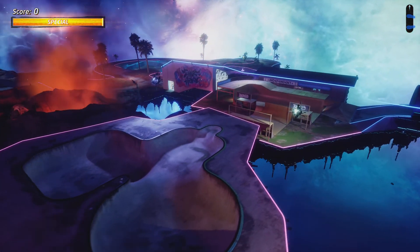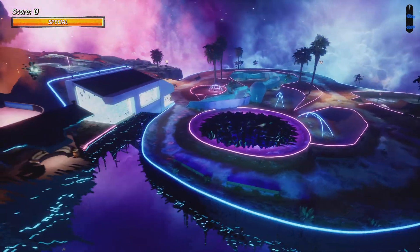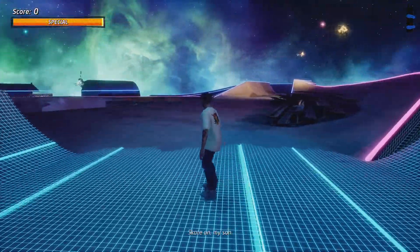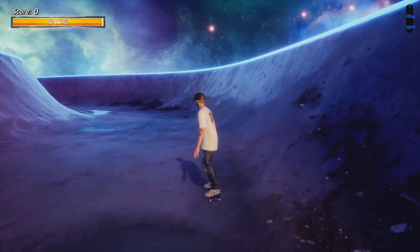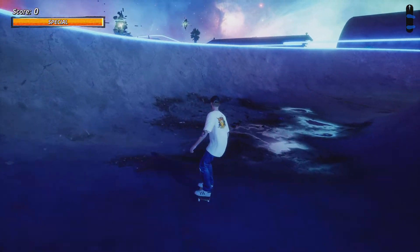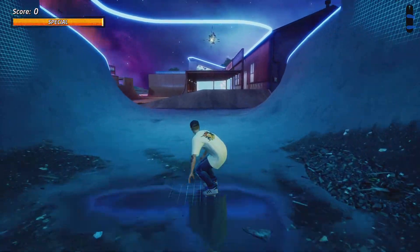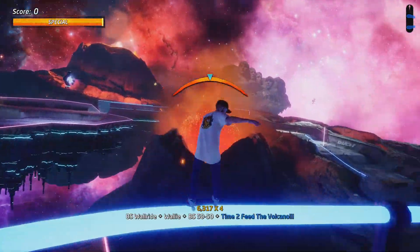What's going on, you guys? This is Kyle T Noble with another great video for you. Today I will be showing you how to easily get into the volcano in the Skate Heaven level in Tony Hawk's Pro Skater 1 and 2 remake. This should be very helpful for those of you who are stuck trying to unlock the secret alien skater. We're going to start by activating the volcano.